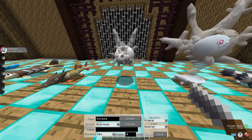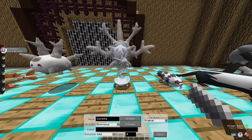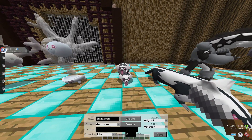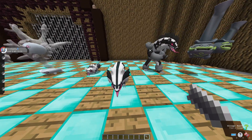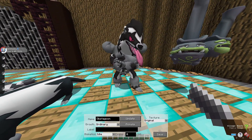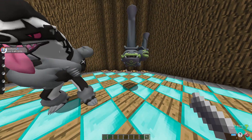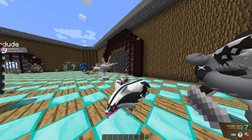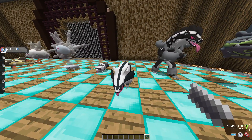This is Galarian Corsola. This is Cursola — I'm pretty sure it's the evolved form. Galarian Zigzagoon, Galarian Linoone, and Obstagoon — I know these guys because they're in Pokemon Go. Galarian Weezing right here with the smokestacks, pretty cool. And I have to say, I am impressed that they let us actually edit these statues.